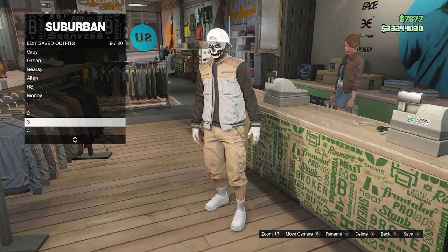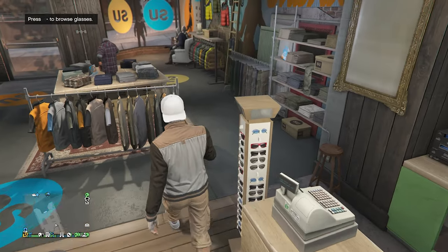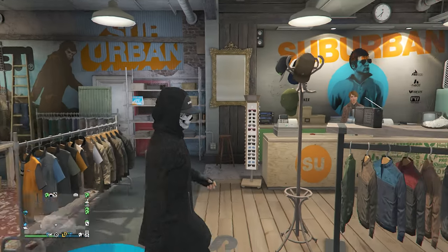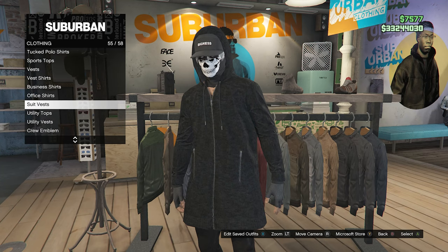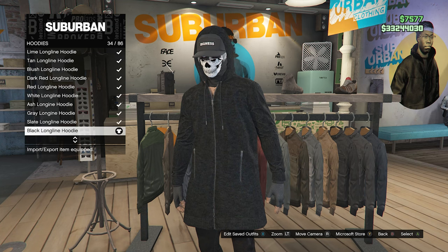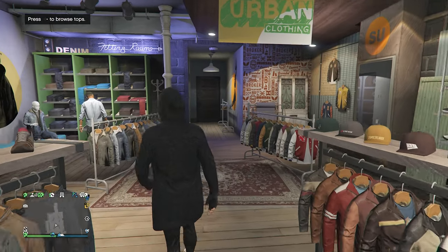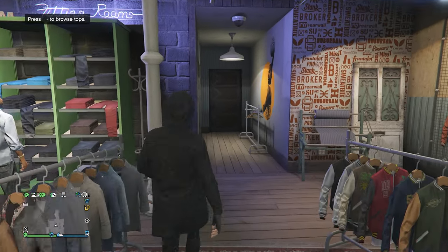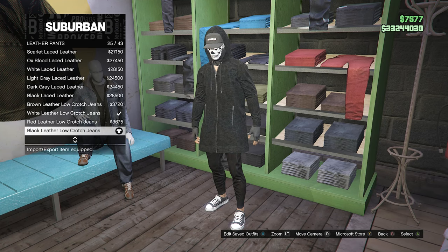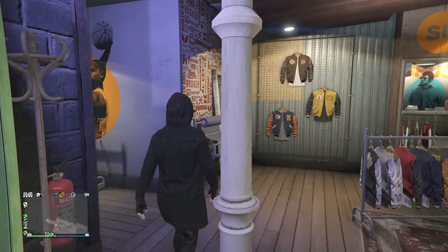Go up to the front counter, hit edit saved outfits, and save the outfit on any slot that you want. Now we can move on to the fourth and final outfit. For this outfit, walk back over to your tops, scroll down until you find hoodies which will be on slot 38, and equip the black long line hoodie on slot 34. Whenever you equip this hoodie, back out and go to the pants section, scroll down to leather pants which will be on slot 11, and equip the black leather low crotch jeans on slot 25.